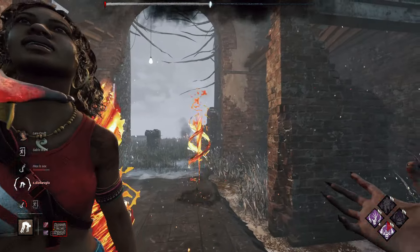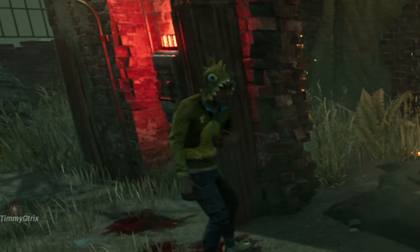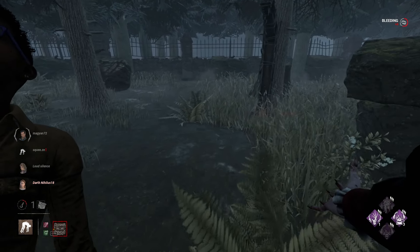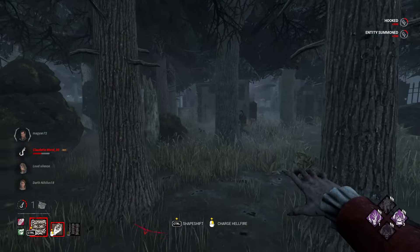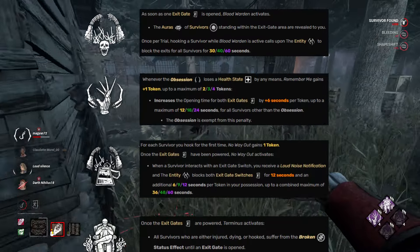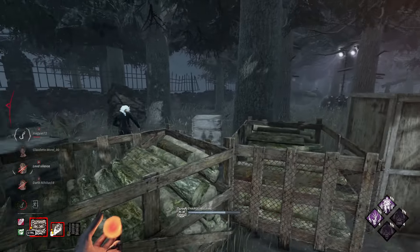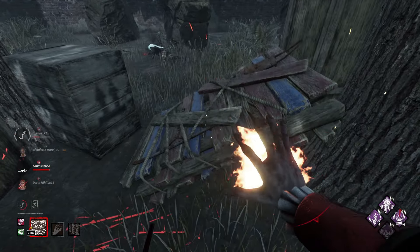I've played a couple of matches with this endgame build, and the most fun thing is creating a game for survivors. In the first match you'll see the perfect example; in the second one, getting outclothed; and in the third one, the value. The endgame build consists of Blood Warden, Remember Me, No Way Out, and Terminus. You can swap Terminus for Noyat, but Terminus has pretty good synergy with Owlcarth's Shield. Enjoy the endgame Dracula.